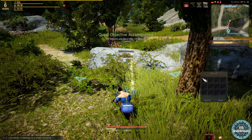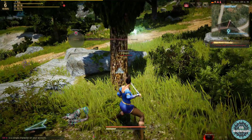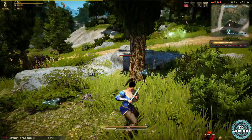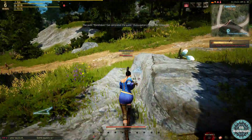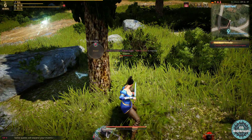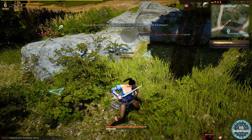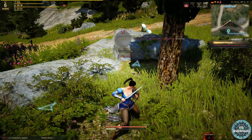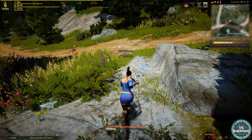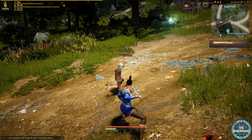Another thing we are going to do is work on the build - the Valkyrie build. What's this? I just saw something. We need a butcher's knife to actually butcher this weasel, so that's something we're going to decide as well - what type of professions we're going to do. So many things to do guys, it's just unbelievable. The quest is completed already for some reason.